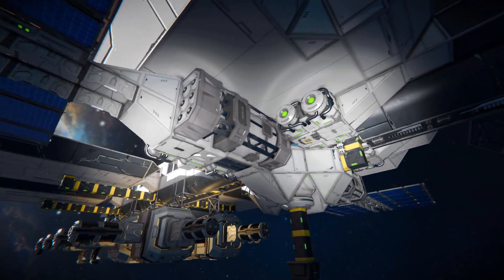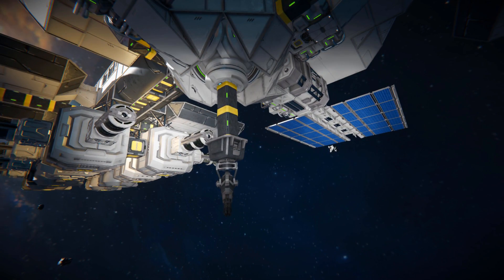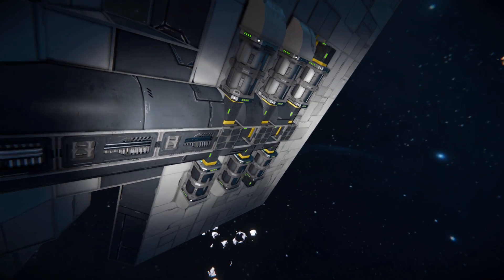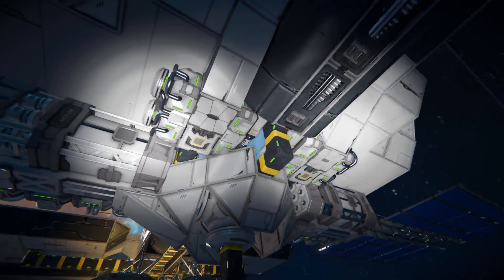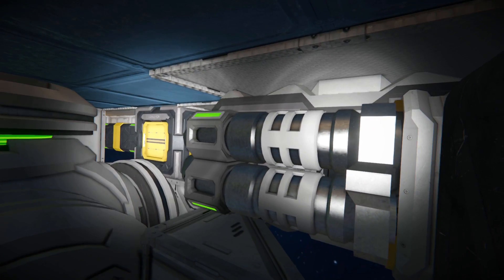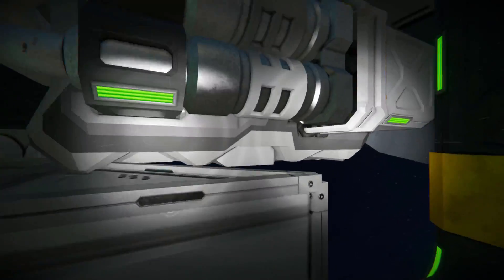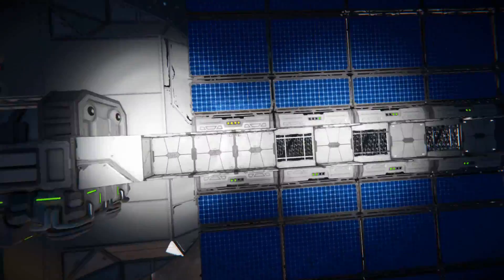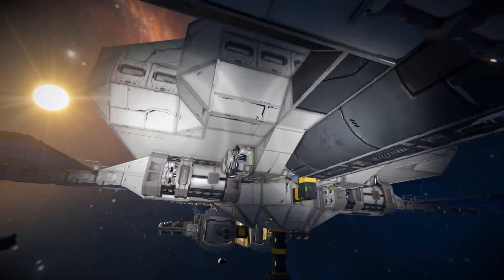Moving around to the main part we've got a large reactor to power the station and another gatling turret. We can see how it's all connected across to some oxygen tanks to make sure you don't suffocate while in the station. Around the back we can see the top of the reactor, more conveyors, more modules, and underneath the solar panel we've got a similar story with the catwalks.